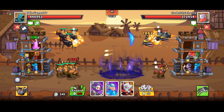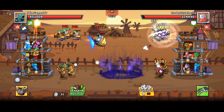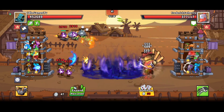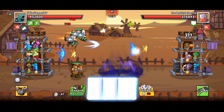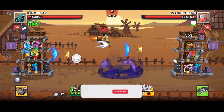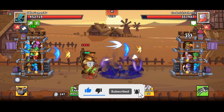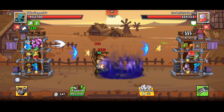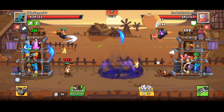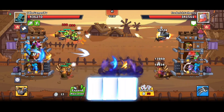Depending on your strategy and your deck, you can also use healers. I always try to summon at least one healer hero in my tower, because the enemy will try to reach my tower and deal damage — I'm always trying to replenish my life. Eventually, if you play enough, you'll start getting legendary heroes, so try to see which ones work best for you.